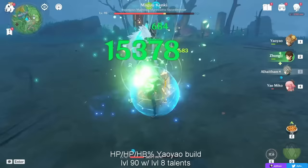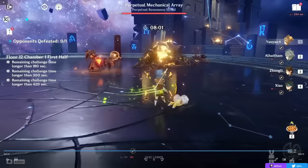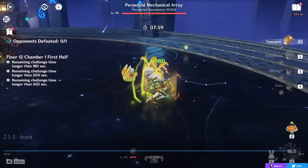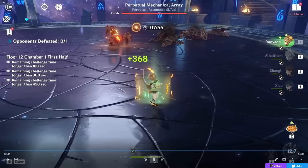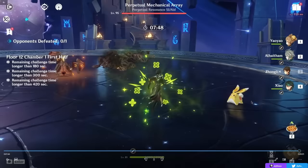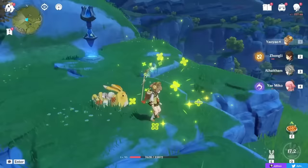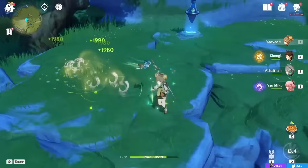Where her healing really gets good is with her elemental burst. Here I'm using a team that is all on really low HP, and when I use her burst and summon all the Yugues — without even using my skill, which by the way you can use your skill on top of the bunnies in your burst — they heal a ton and are healing all party members at the same time. I basically fully healed all my characters, and then my skill can do the rest. The three bunnies are fully healing my team; I could have even used my elemental skill here if I wanted to, but I just wanted to showcase my burst.